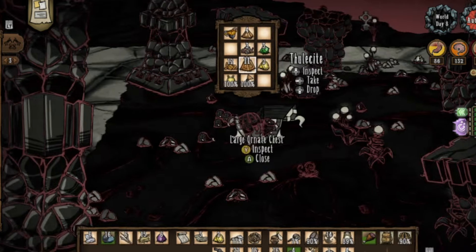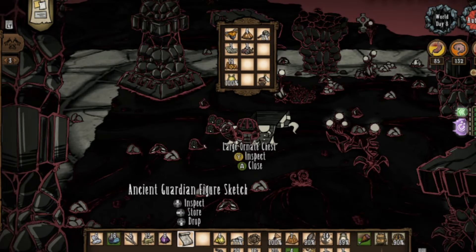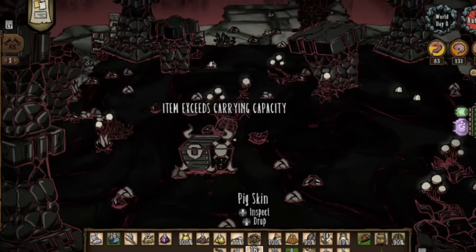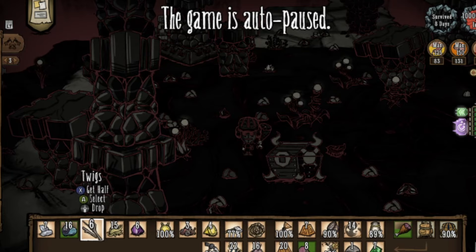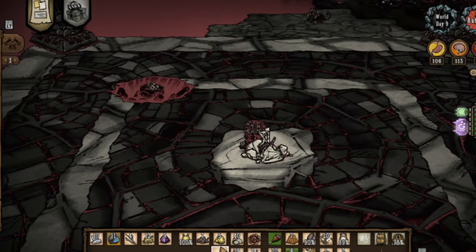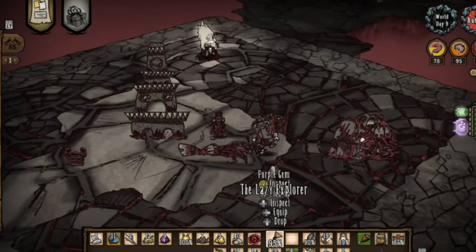The loot I got was really good, though not perfectly suited for this run. Lazy Explorer and stuff is obviously helpful, but I don't even know if I'll use magic luminescence at all. Yellow gems — I would have preferred a deconstruction staff or construction amulet instead. However, I'm pretty happy overall and I also got a ton of rocks which I can use to build walls for the Dragonfly arena. Just know I eventually got a bunch of construction amulets and gears from clearing the ruins.